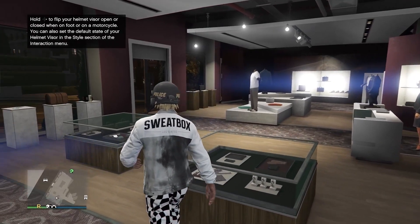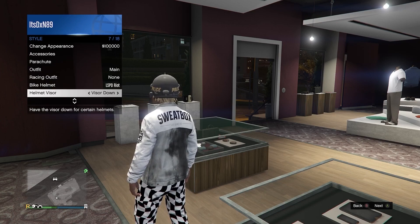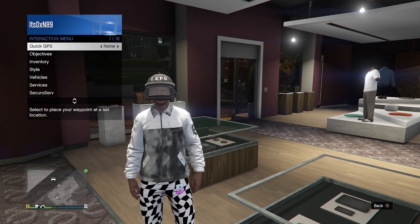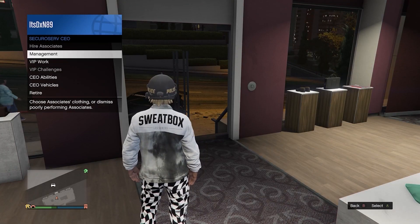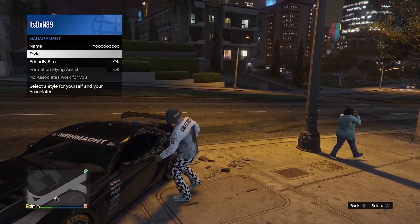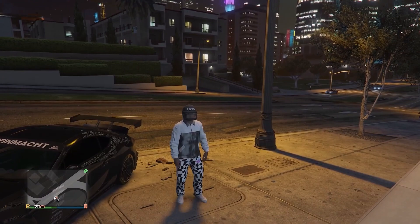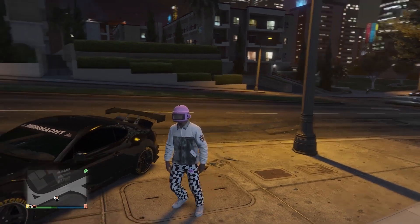Once you've bought this, you want to go into the interaction menu, go to style, and make sure that the helmet visor says 'visor down.' Then you want to go up to bike helmet and go to the digital helmet — because this is going to give me the pink one — but yeah, you just want to simply choose the helmet you chose earlier. Once you've done that you want to go ahead and register as a CEO. Then in the CEO menu, go to management and hover over style and walk over to your car. Get in your car and select style, then flick one to the right, then go one to the left, then get out. Then you want to simply back out of the interaction menu and hold right on the d-pad.